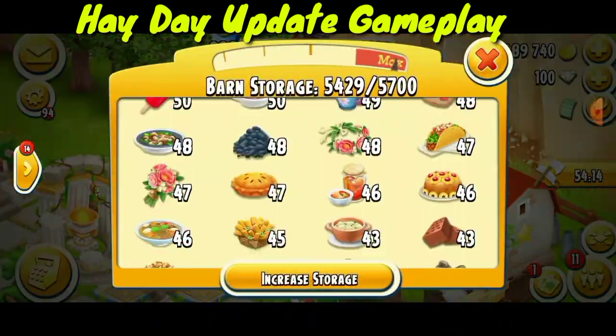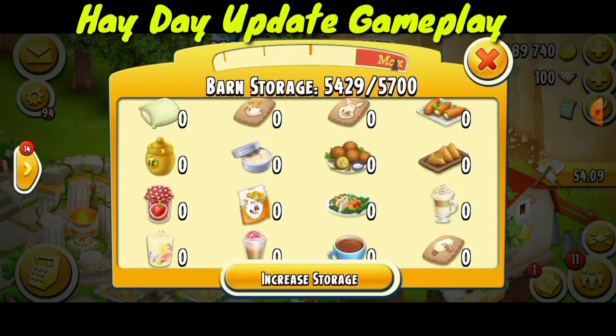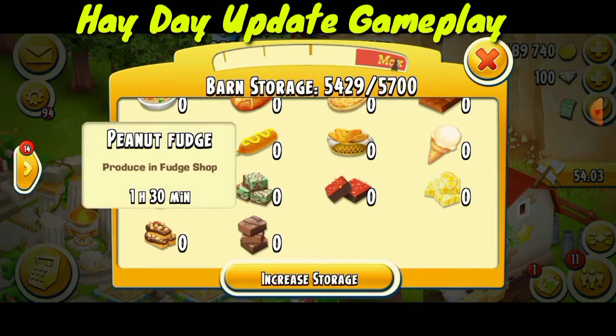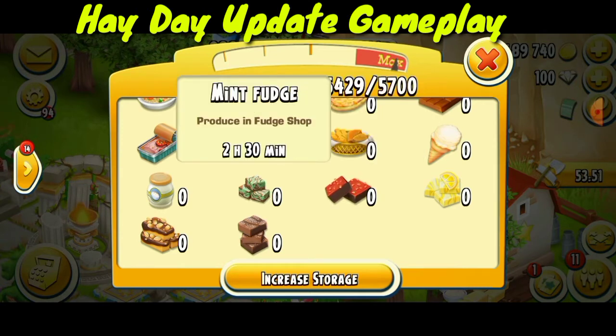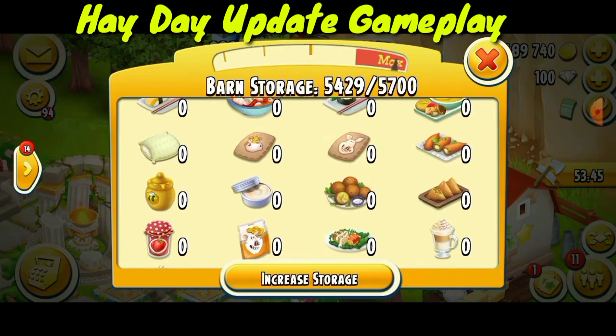Now we'll see the products for the new machines. There are five new products: peanut fudge — 1 hour 30 minutes — rich fudge — 2 hours — produced in the fudge shop; lemon fudge — 1 hour 50 minutes; chili fudge — produced in the fudge shop; and mint fudge — 2 hours 30 minutes.